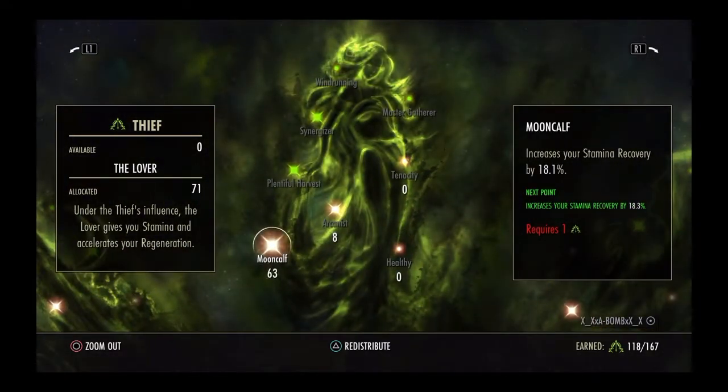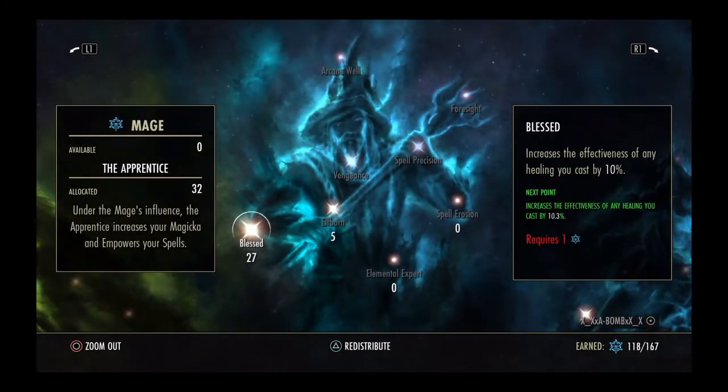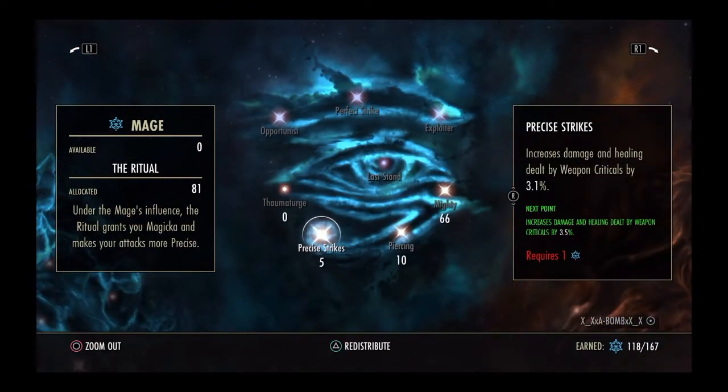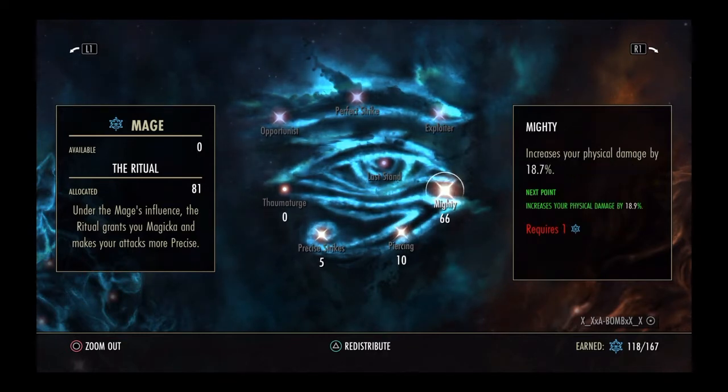Moon Calf — you need to max this out to 100. It needs to be 100. Tumbling needs to be around 30 to 40; mine's at 15, I'm slacking. Blessed — helps increase my healing. Elfborn increases my spell crits for healing. Helps me charge my heavy attacks to hit a little bit harder. Precise: Weapon Crits. Piercing — this helps your physical attacks ignore armor. Mighty increases your physical damage.